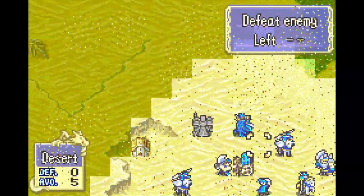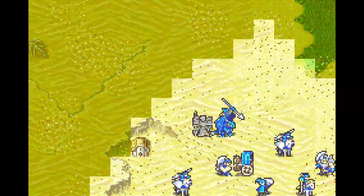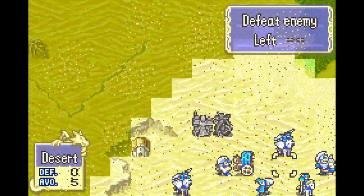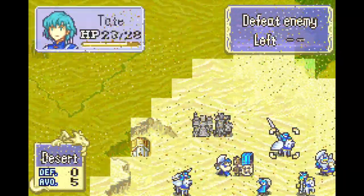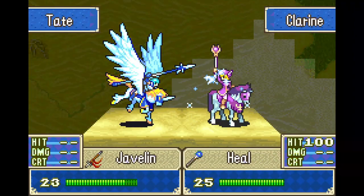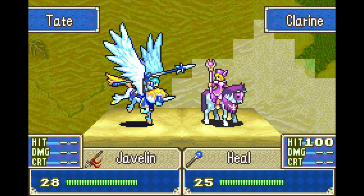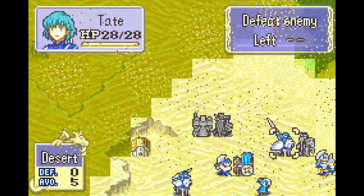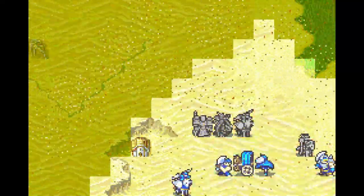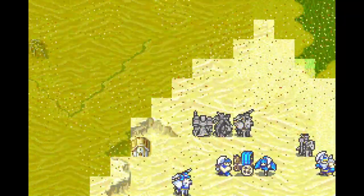We're going to put you right here. Sip some pure water — there are a lot of mages in this desert, especially early on, so that's a little annoying. At least we get a chance to see Clarine's promo palette; don't usually get to see that very often. We're also going to put you right here and wait. Cath, your job is going to be like every other time you deploy a thief in this chapter: just give us some vision range.